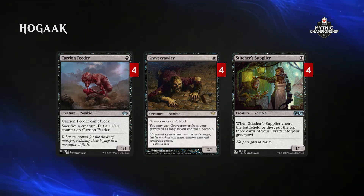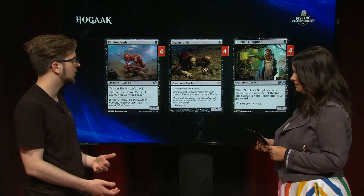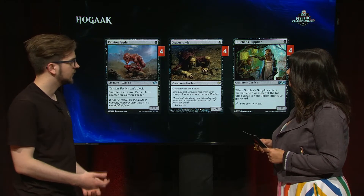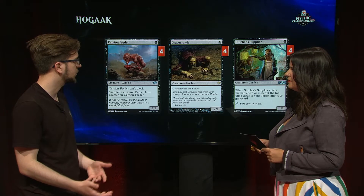Stitcher Supplier is the best enabler in the deck, very good at milling cards, putting cards into your graveyard where you can utilize them better than if they were in your hand. Gravecrawler is a wonder for Vengevine and also a card that's active from your graveyard, so it's valuable to mill it off with Stitcher Supplier. Carrion Feeder is an aggressive creature that synergizes well with the other recursive creatures in the deck.